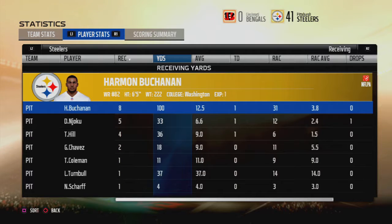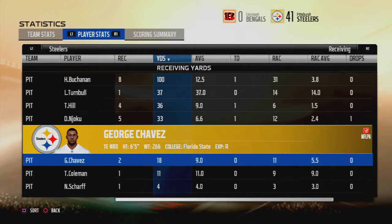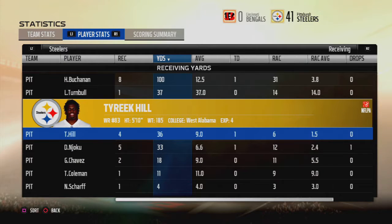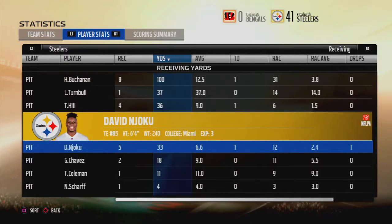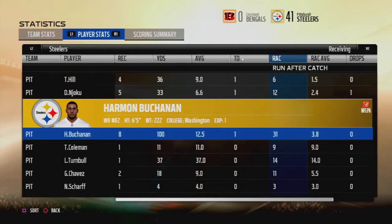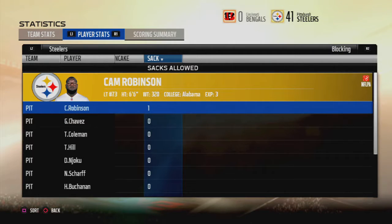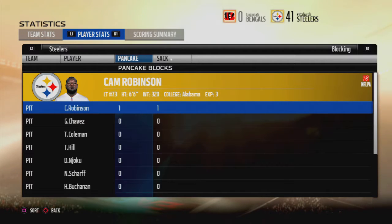Look at all those receptions from different receivers. Harmon Buchanan led the team with 8 receptions and 100 yards. David Njoku and Tyreek Hill had several catches but not for a long average — Njoku at a 6.6 average. Each of those three had a single touchdown, but Njoku did have a drop. Cam Robinson, probably our best offensive lineman, did give up a sack but also had a pancake.